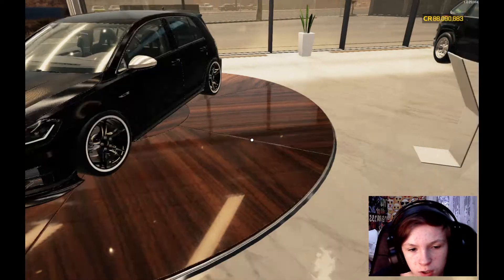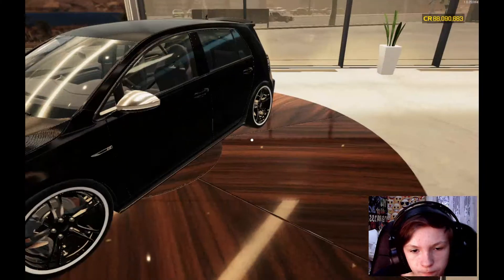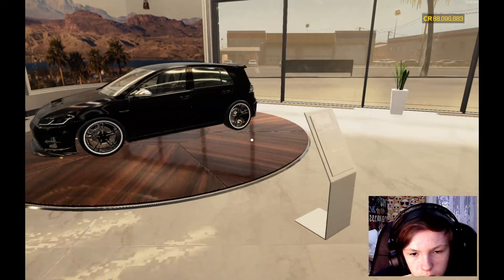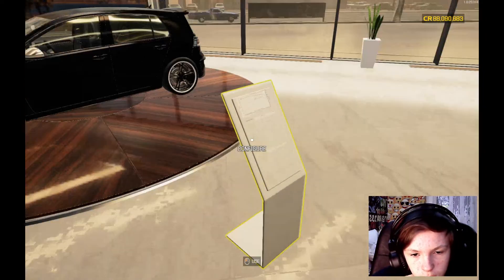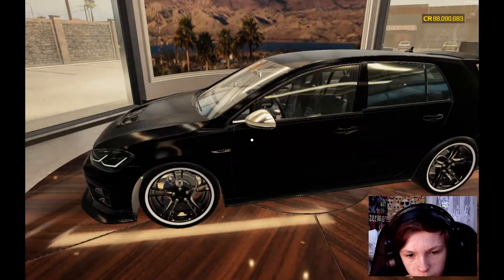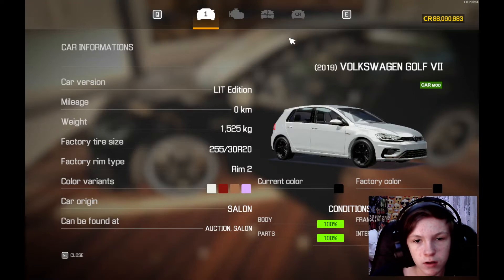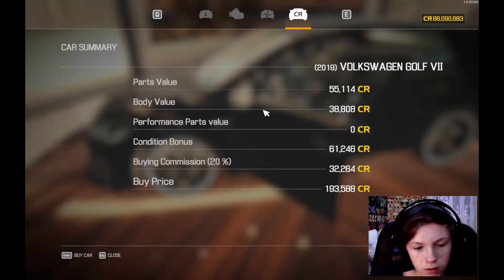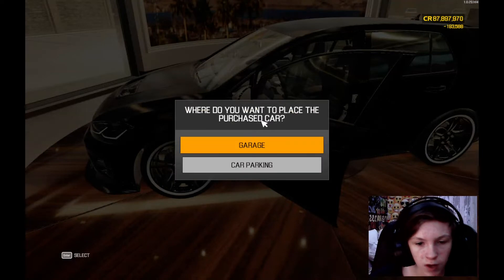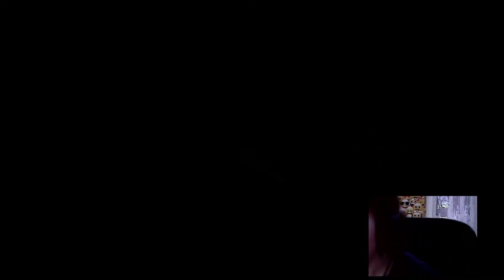You just need to change the colors of the mirrors too. Let's configure - no, we just press on the car. We'll just buy the car and send it to the garage. Now we need to put on the Ford Fiesta.